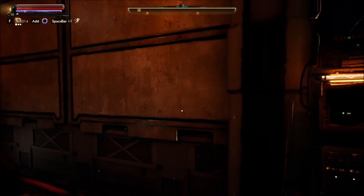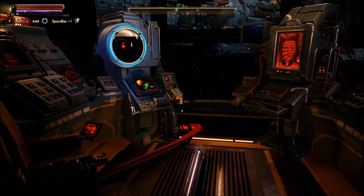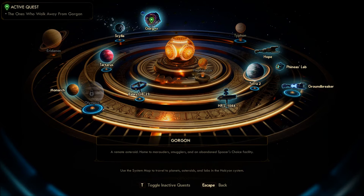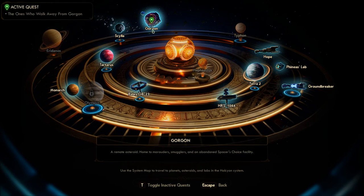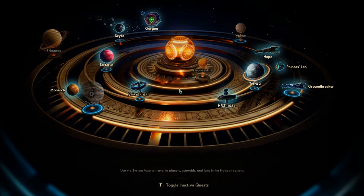This is otherwise my character as you would have known her right before she headed to Tartarus, which is the end game — so this is like right before that. A remote asteroid home to marauders, smugglers, and an abandoned Spacer's Choice facility. Alright, this be the place — Ambrose Manor. Here we come.